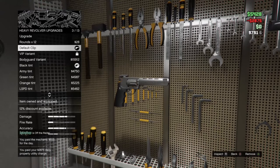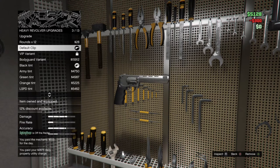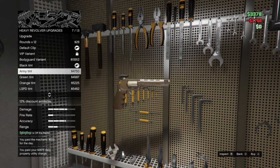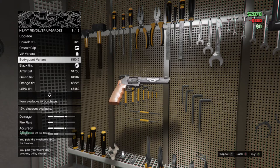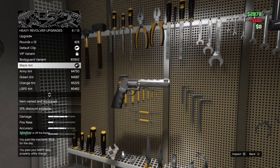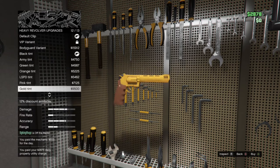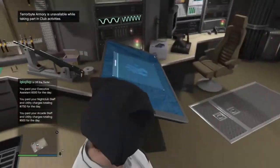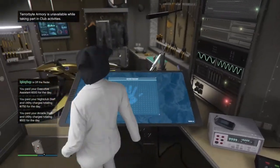You can do Mark 2 weapons here just like in the MOC. You can change the different types of clips and get different variants - the bodyguard variant looks pretty nice personally. You've got the black tint, the army tint, all the different types of tints, just like on a normal gun. Basically all that is, is you upgrade it to Mark 2 and you can get different bullets and stuff like that.